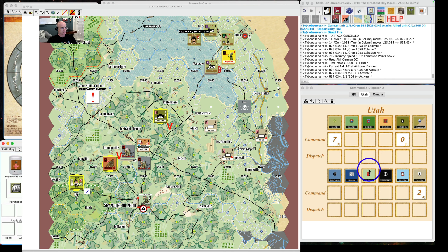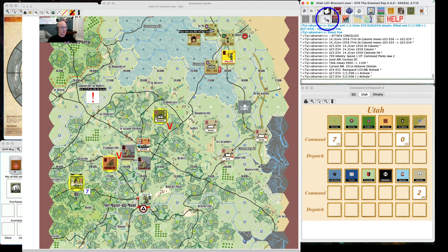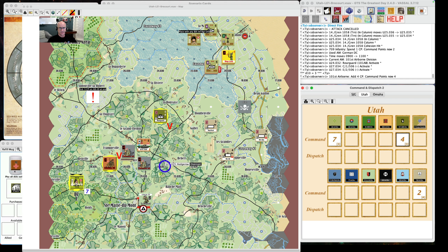Turn two begins. First chit: 101st Airborne Division. Rolling for command points: a three gives one plus rating three, netting four — not a lot, but it is what it is. The tank is now adjacent to the gun, so the gun won't have a fire zone on the Airborne units — that's a relief. Spending two command points: Airborne assaults again as a stack. Bravery checks at seven-six, minus one for the village — six-five. Six for Easy Company: success. Five for Charlie Company: fail. Easy Company goes in again on its own.